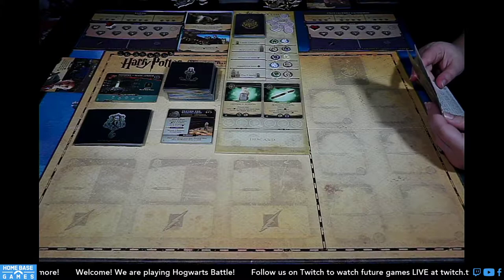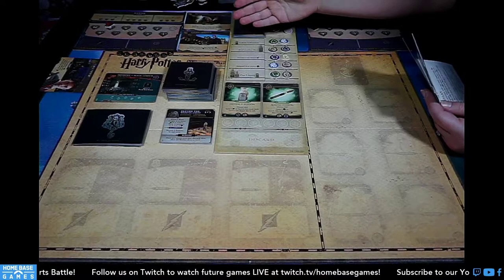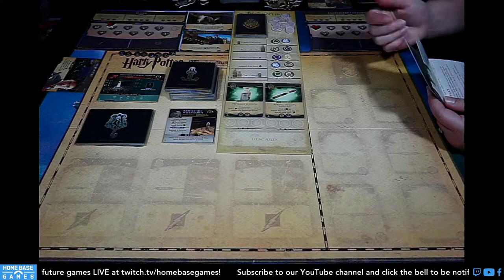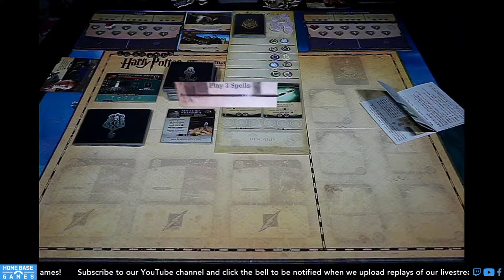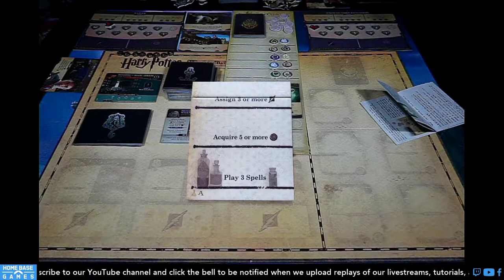Gameplay is the same as previous games except there's an additional 'gather potion ingredient' step after you play your Hogwarts cards. After playing all your cards, you can gather one token from each of the five shelves if you've met the requirement, starting from the top and working down. The requirements on Side A are: a hero was stunned, heal another hero, assign three or more lightning bolts, acquire five or more influence, and play three spells.